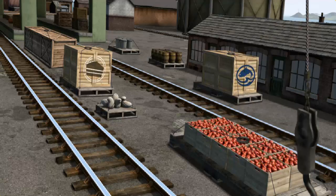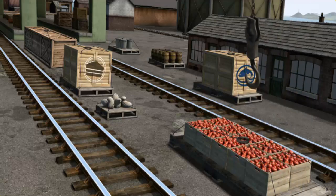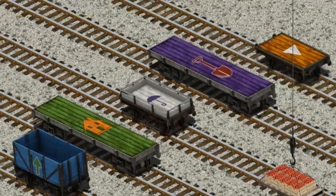Show Cranky where the crates of apples are. There you go. Let's lift and load. Now the cargo must be loaded. Help Cranky find the orange flatbed with a white triangle.